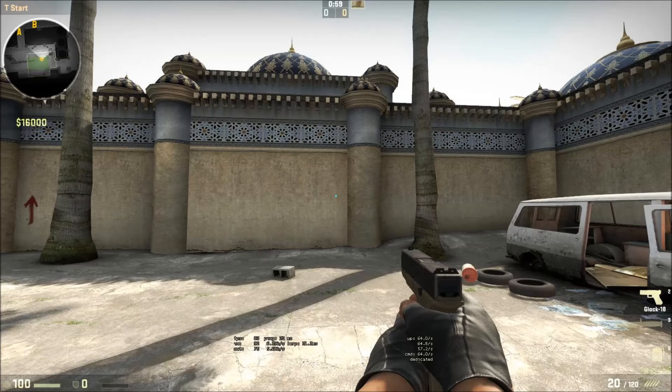The next command is cl_crosshairthickness one point five — by default it's zero point five. Next command is cl_crosshaircolor zero point four, by default it's one, but obviously choose what you like. And as you can see, your crosshair should now be a dot, just like mine shown in the screenshot.